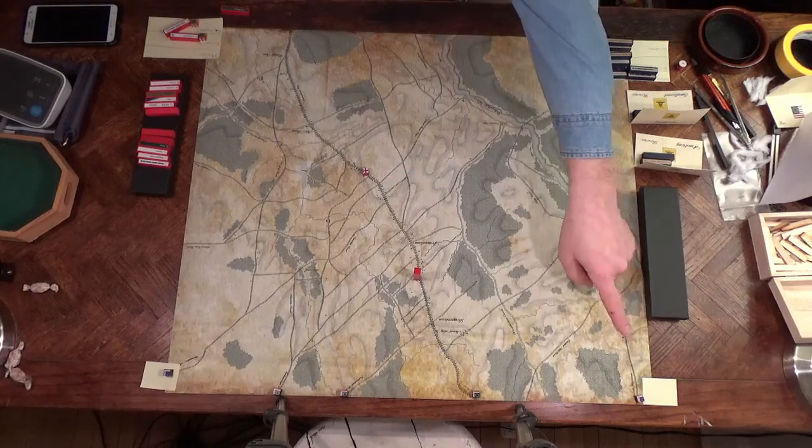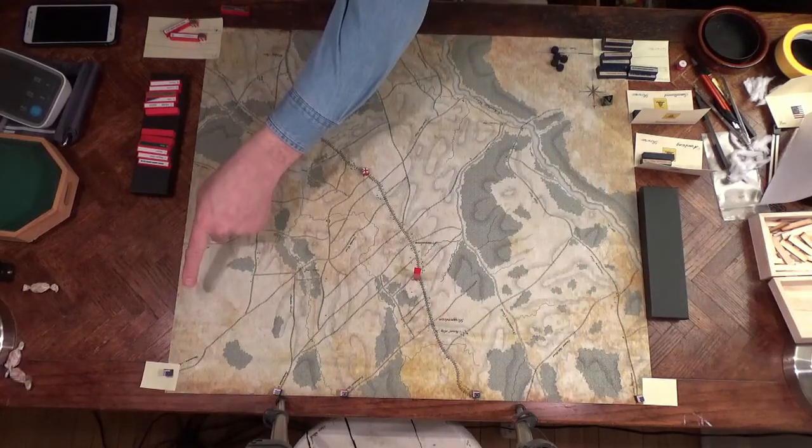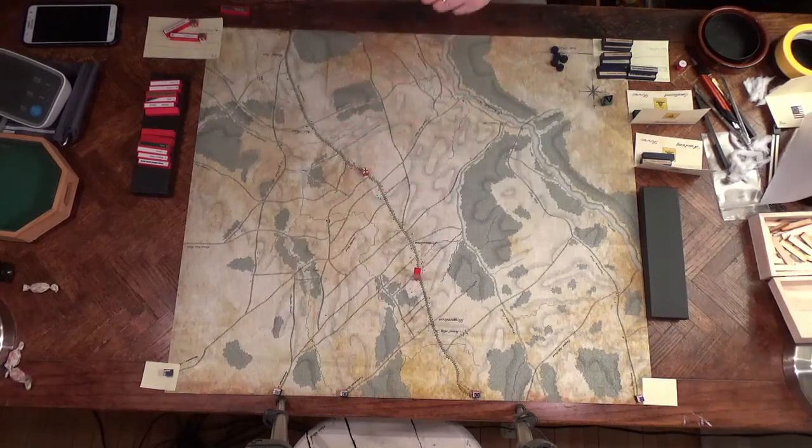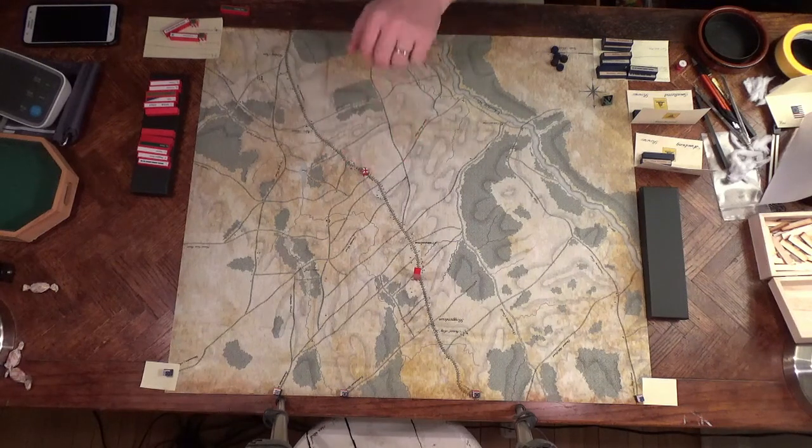I've begun with the militia on the flanks — Smallwood and Armstrong — and separated the three HQs coming in from the north. The reason I separate them is because they're in column, and if I put them all in one row that makes for a real long column. This was a concern for armies back in the day — the columns were so long, ideally they wanted to be moving on separate parallel roads. So we can do that here. I've got my three columns coming in on three different roads.